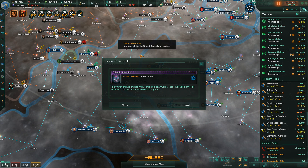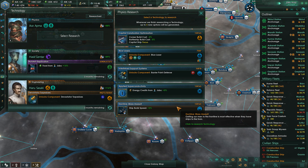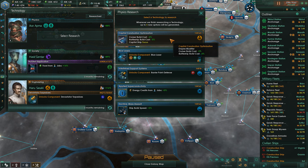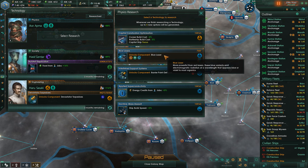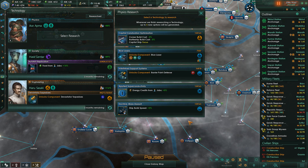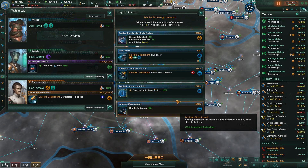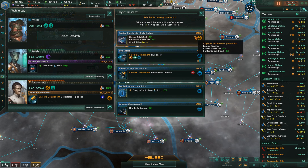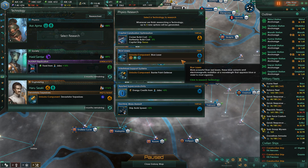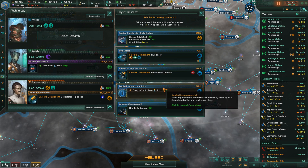Technology discovered: Omega Theory. Cruiser build costs... The only stuff that I think isn't the repeatables — I think these are the repeatables — are like the really old tech, and we could blast through this real fast. We won't use it, but just to get it out of the pool. We'll go ahead and do a repeatable.